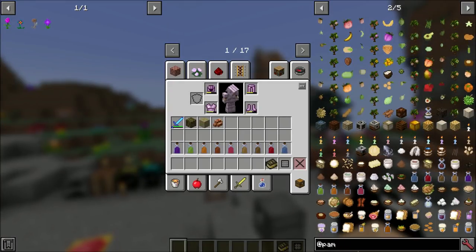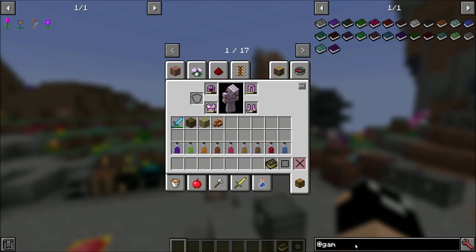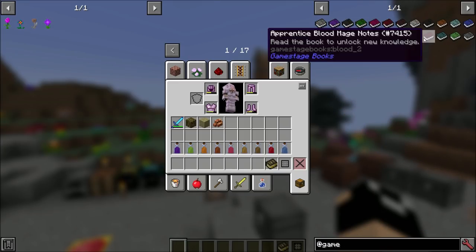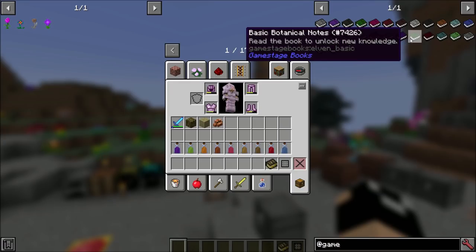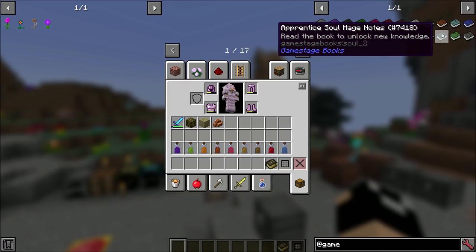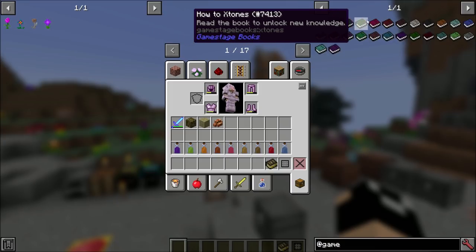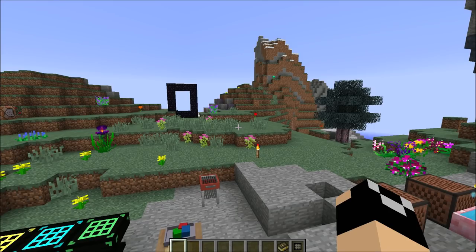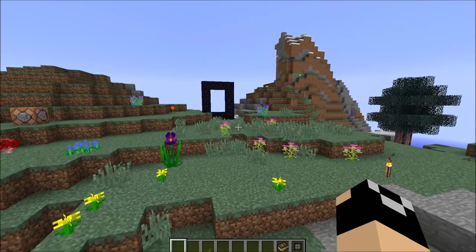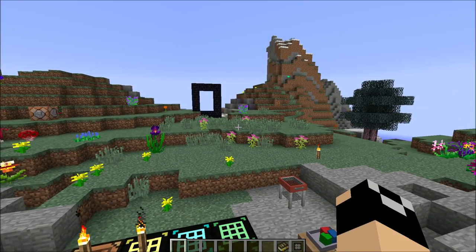I've been locking a lot of Pam's Harvestcraft stuff because different recipes are going to be different tiers of knowledge through game stages. You can see there's some game stage books here, because whenever you complete relevant quests from the NPCs you'll get different books like Basic Botanical Notes, Apprentice Blood Mage Notes, or Apprentice Soul Mage Notes. A lot of your decorative stuff is actually locked, and the reason I did that is because after leaving the Betweenlands the goal is to get your nomadic stuff down and then travel to the village.